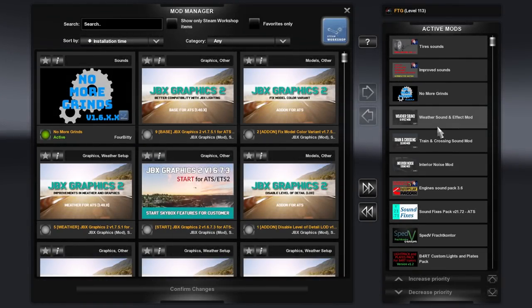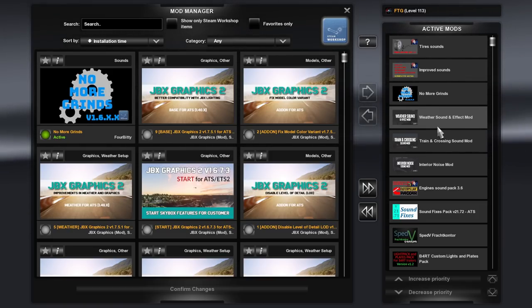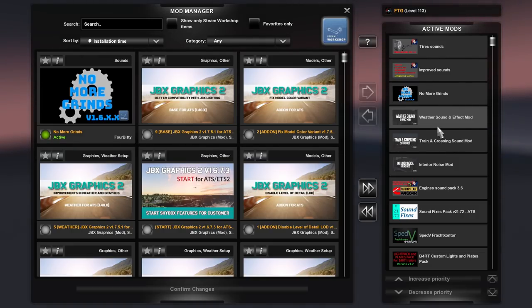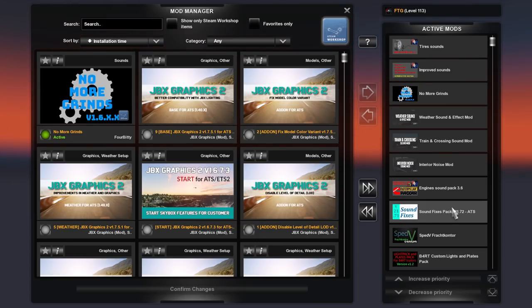Here we are in my free section of my mods. This is one of the profiles that is pretty much all the free stuff. I've got payware trailers and miscellaneous stuff here and there, but it's not affecting sounds. We're still going to be in a default W900. A lot of these free sounds are not available for payware trucks — they're not compatible. You have to know what you're doing to add payware trucks to sound mods like these.